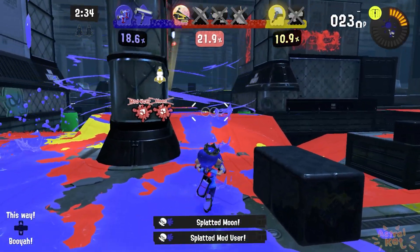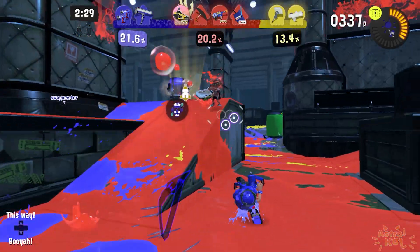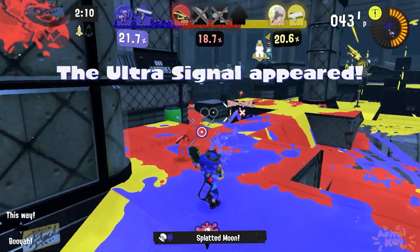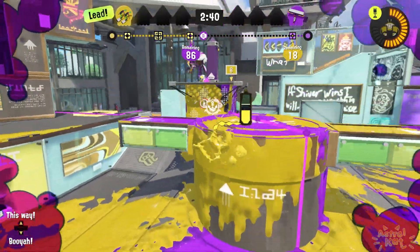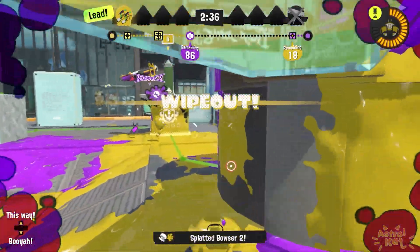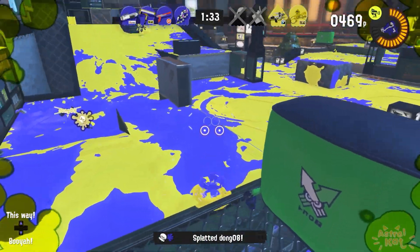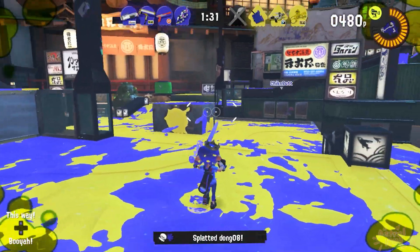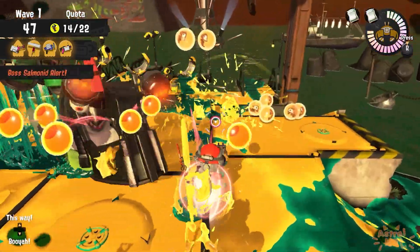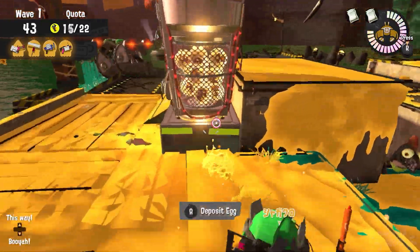The only differences between my idea for the Grizzco Duelies and the real one was that I thought it'd have a fire rate much more similar to the Glooga Duelies — a much slower but much more powerful weapon, with 6 rolls instead of 9. Another difference was that the dodge rolls in my design would have the explosion radius and rate of fire increase exponentially with each consecutive roll. But honestly, I think what they actually ended up doing is still a really good idea. It's definitely interesting to see how close I got with my prediction, especially being as I was convinced we were never even getting any more Grizzco weapons in the first place.